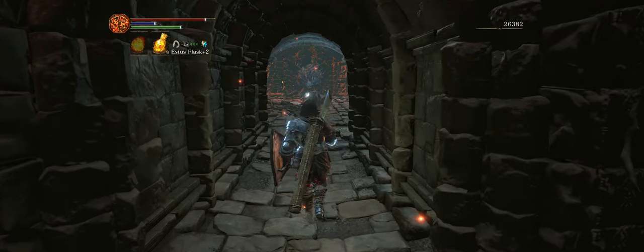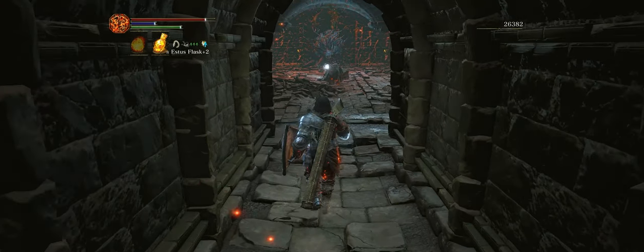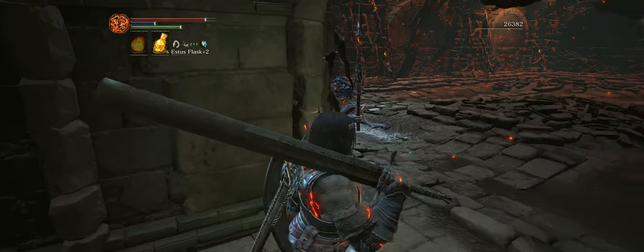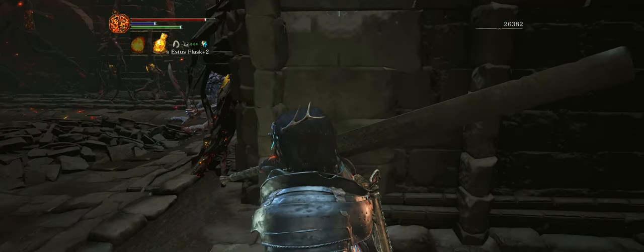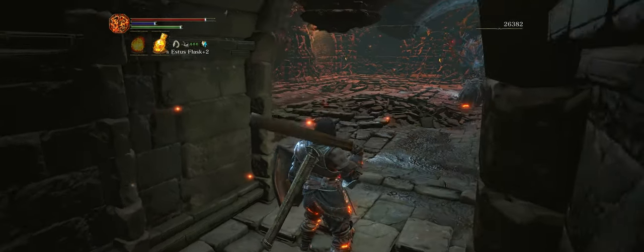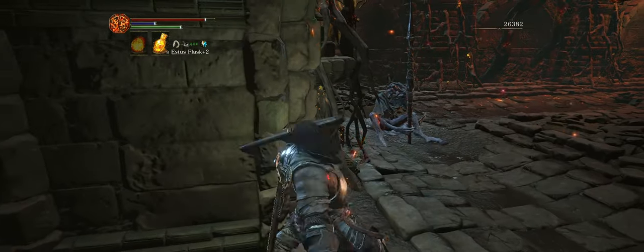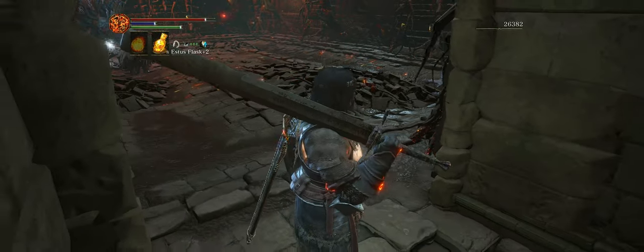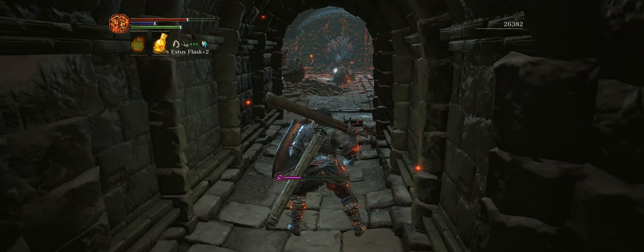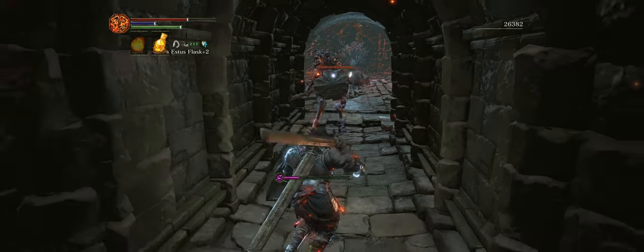This area up ahead is actually a trap — it's luring you to attack that guy in front of you, but there are two Gru enemies on either side. You want to kite them towards you one by one, and the best way to do that is just to hit the wall with your weapon. One enemy will rise and try to defeat you.